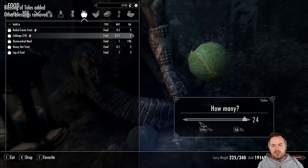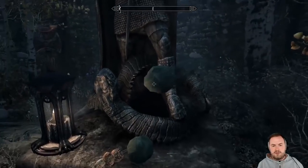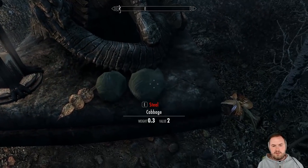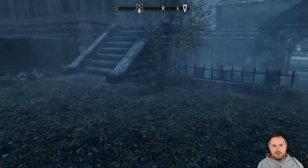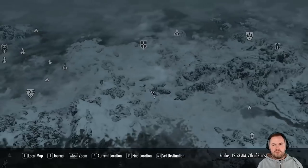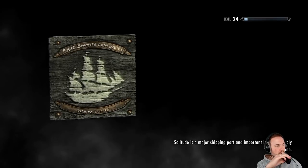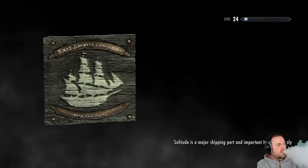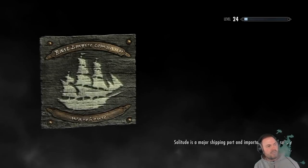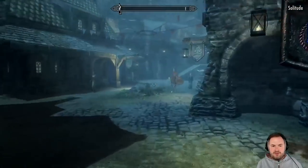One cabbage placed. We have to go to Solitude, right — we have to go see the fletcher. There's a shrine to Mr. T in Whiterun too. Whatever, whatever, whatever guys.